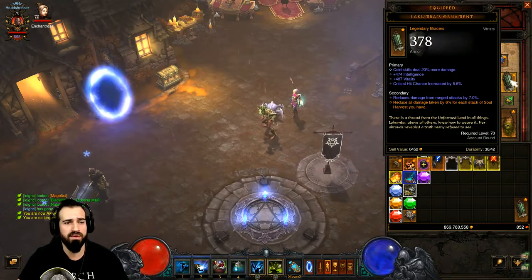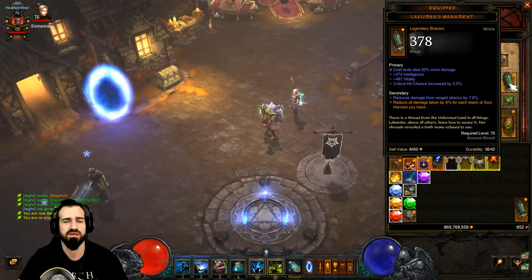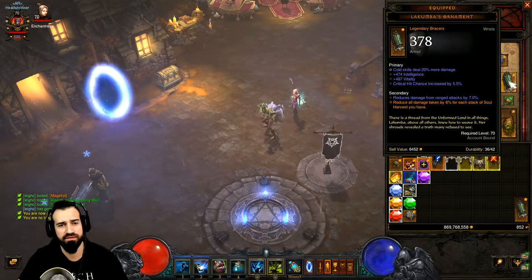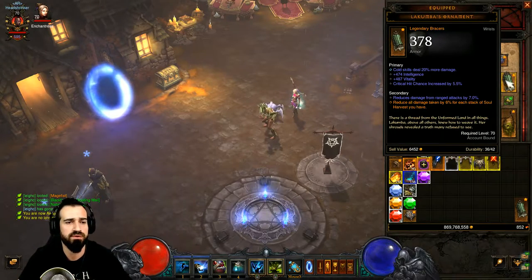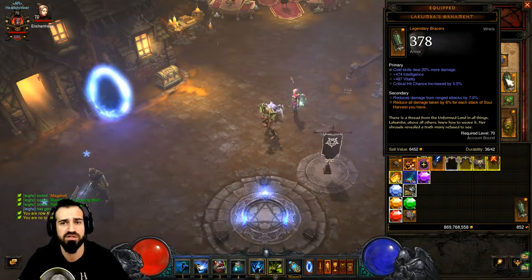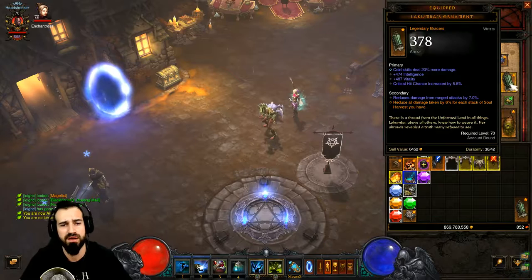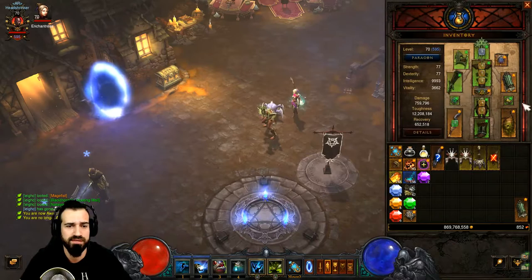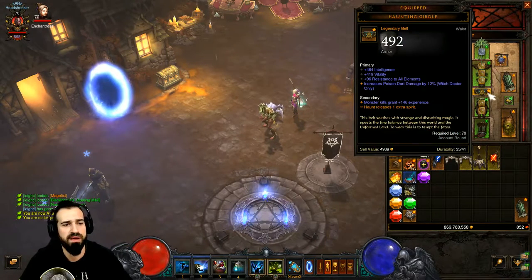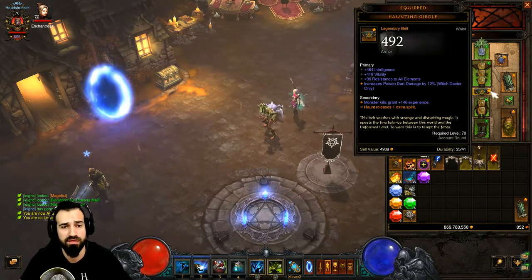Lacunba's Ornament bracers — you want to change Cold Skills to Poison damage. Make sure you have Intelligence, Vitality, and Critical Hit Chance on them. I haven't changed mine yet since I'm fresh off the Helltooth set, but definitely change it to Poison damage. For the belt, we're using Haunting Girdle, which releases an extra Haunt spirit — very handy for getting enemies affected before you blow them up with Soul Harvest.